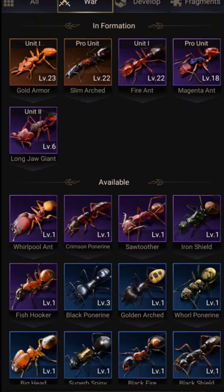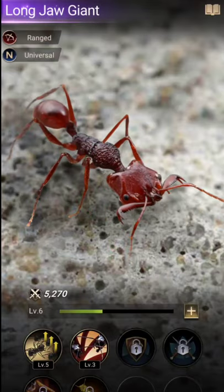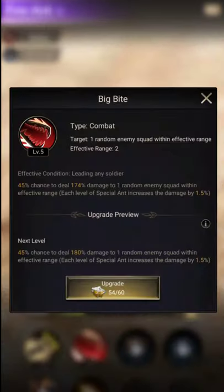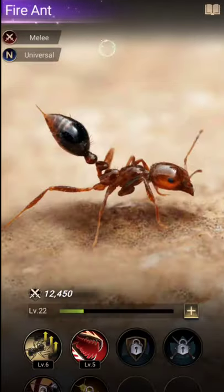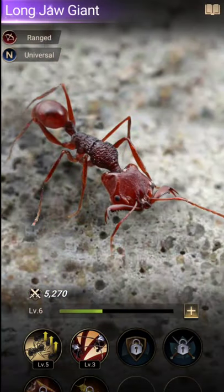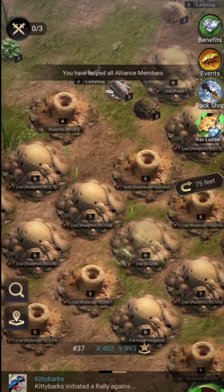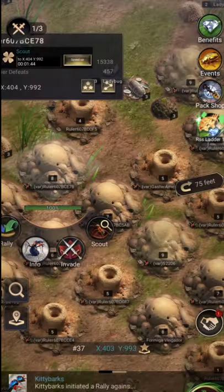If you don't have any orange ants yet, read their skills carefully — for example, one has a 65% chance to deal 156 damage, which is better than another with only a 45% chance to deal 174 damage. Read all the ants in the purple category and compare them. Once you get an orange ant, spending your spores on it will give you a huge advantage, especially if you are a raider.